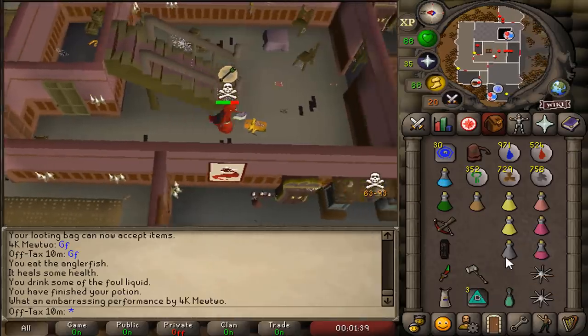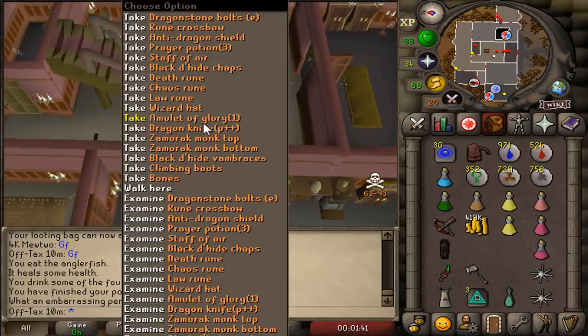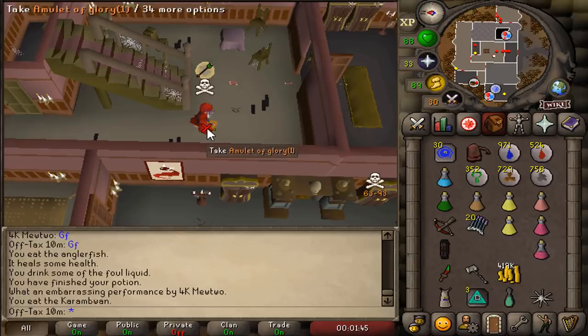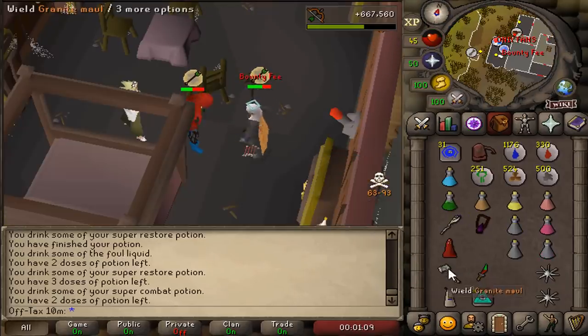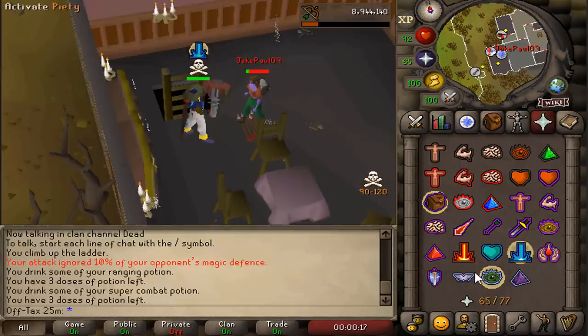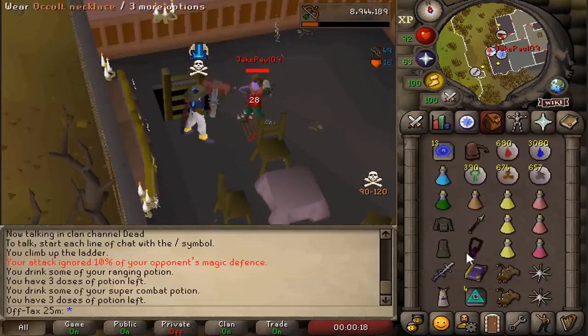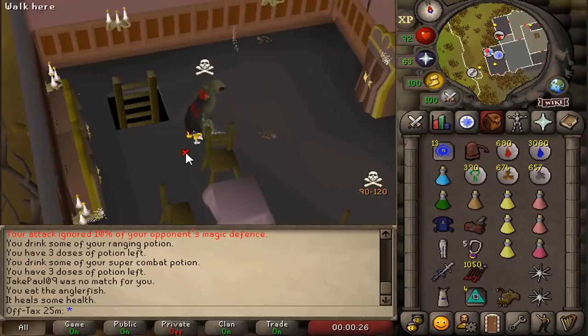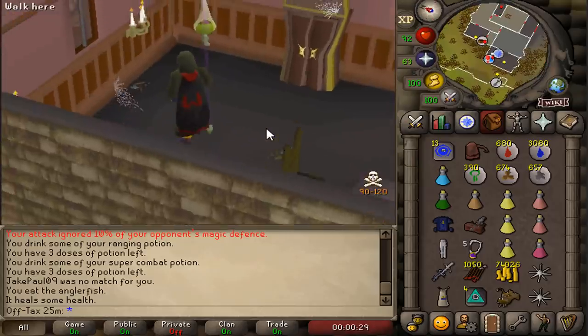400 points? What's the PK? That's gotta be a gmail account, right? That's gotta be a gmail. Jake Paul 09 is teleblocked and he is dead! He dropped his steel arrows — 1k steel arrows. How much coins? 7-4k. But Jake Paul is down.